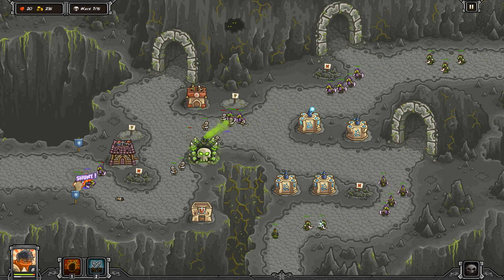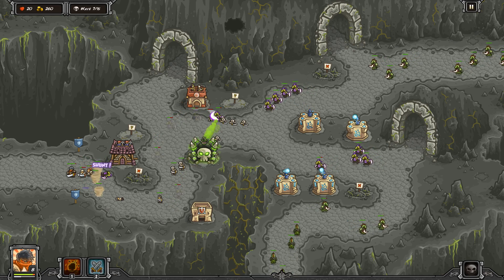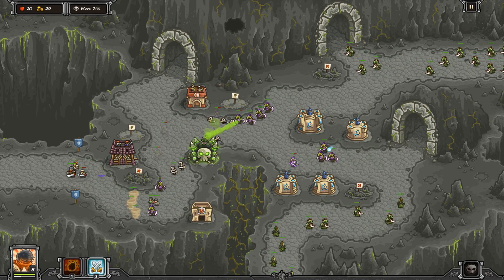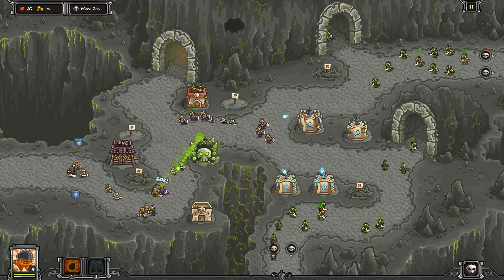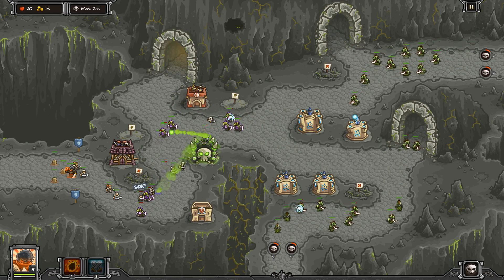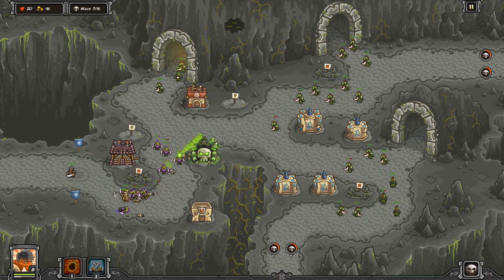Another nice thing about putting Mage Towers all over the place is that sometimes if you hurt the Night Scales enough, they'll go invisible kind of early on in the map. And then they won't reappear all the way in the back — they'll appear kind of over here where most of your damage is actually getting done.